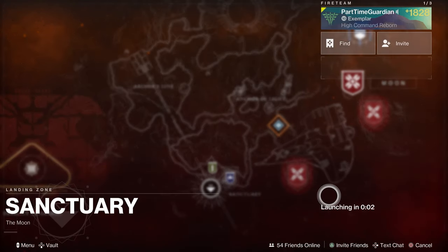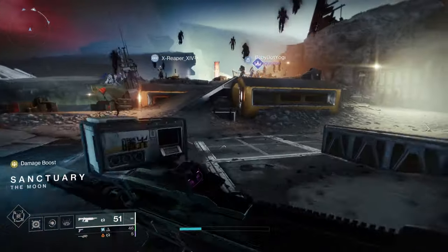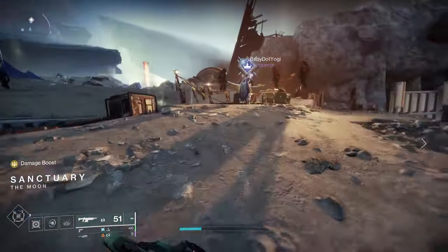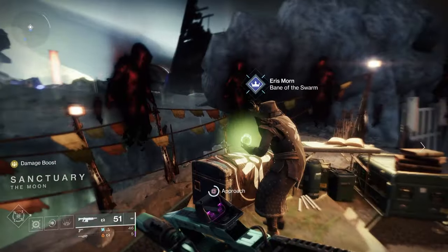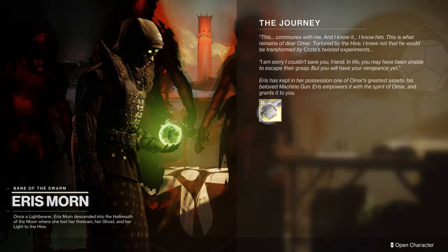After the fight, go back to Eris and pick up your Xenophage. Xenophage is a great weapon — it does really good DPS especially for characters who don't have other raid exotics, and it's not that hard of a quest to complete even as a solo player. So do that, get your Xenophage, and you're done.